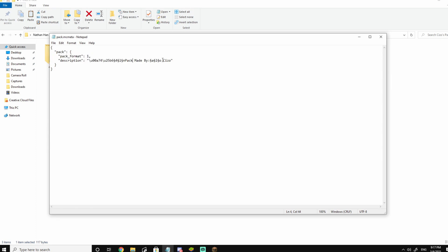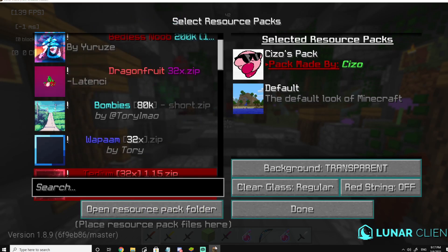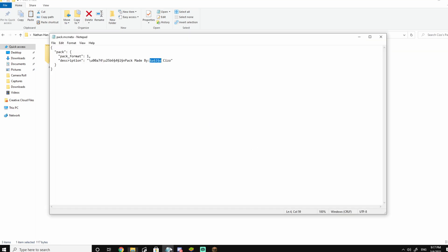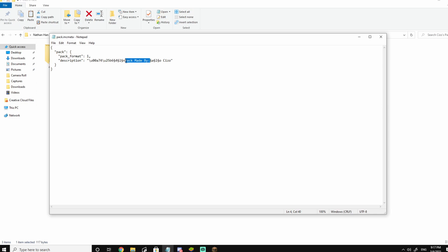This is pretty easy. A lot of packs have descriptions like 'by Yeruzi latency' or whatever. So you're going to essentially replace that part. We're going to change it to something like 'created by the dumbass named' - put a semicolon - and then let's just put Float, a friend's name. Make sure you save it - Save or Ctrl+S.